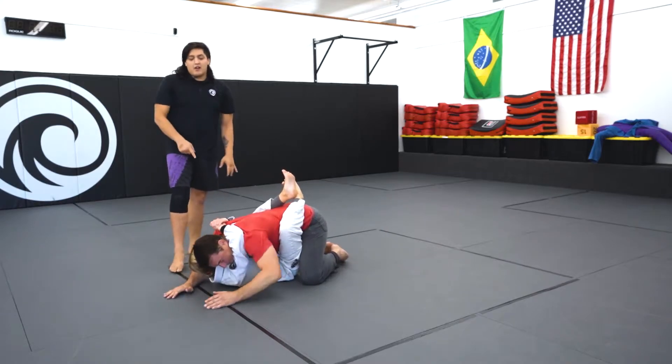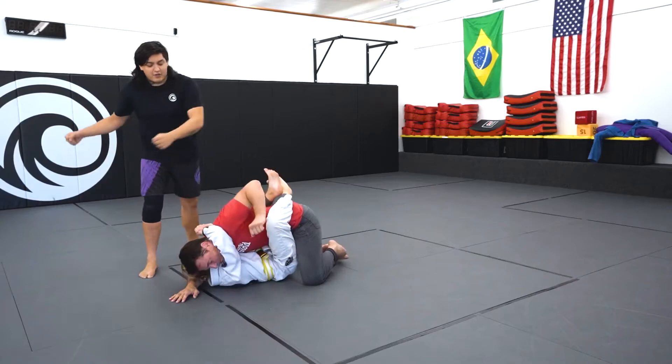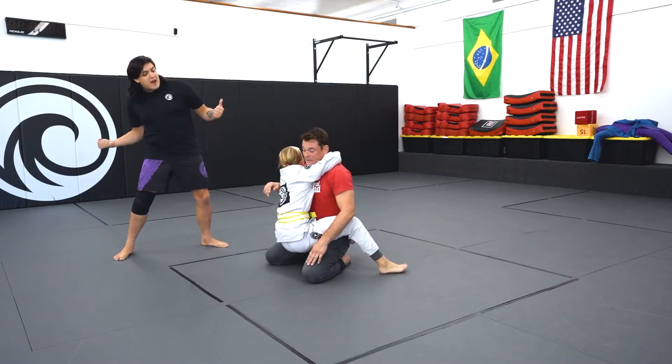She's going to stay ear to ear. This is going to stop Dad from getting any meaningful contact with her face — we don't want to get hit. But Dad's strong, so she's got to practice pulling him down and breaking his posture again.